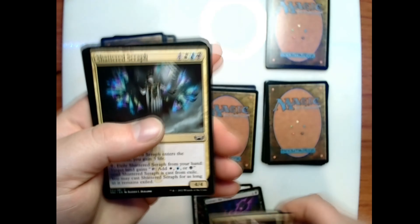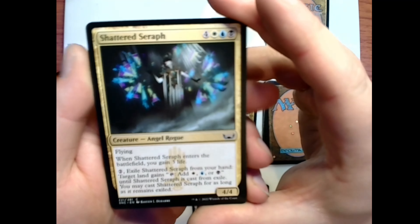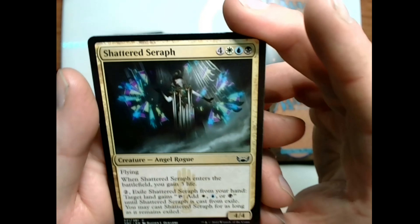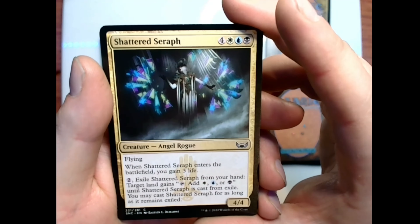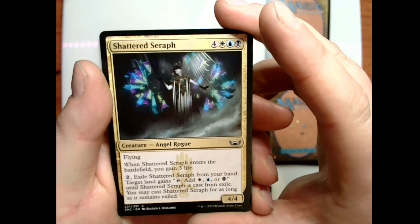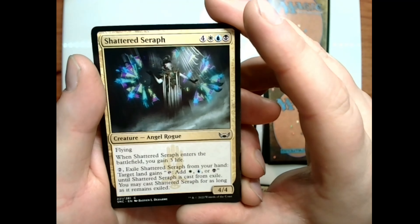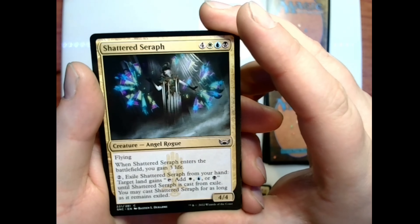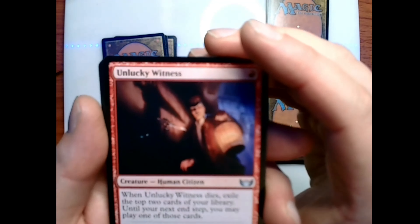We have Shattered Serif — this is the other art for it; I think we've had all of them now. Four white-blue-black for a 4/4 creature with flying. When Shattered Serif enters the battlefield you gain three life. Pay two and exile it from your hand: target land gains 'tap to add white, blue, or black' until Shattered Serif is cast from exile, and you may cast it for as long as it remains exiled.